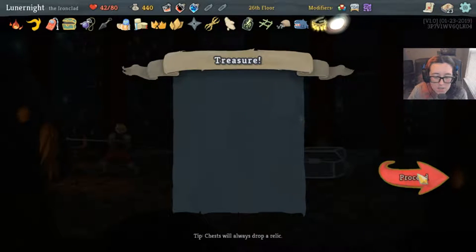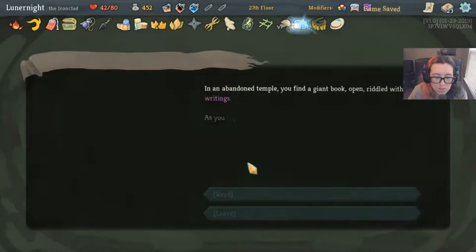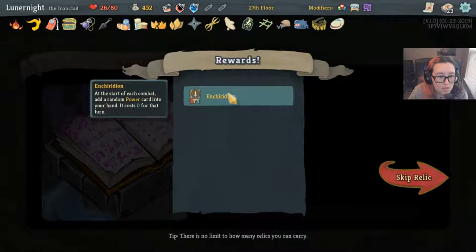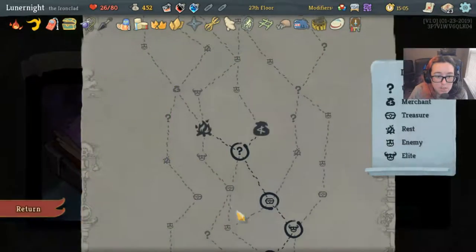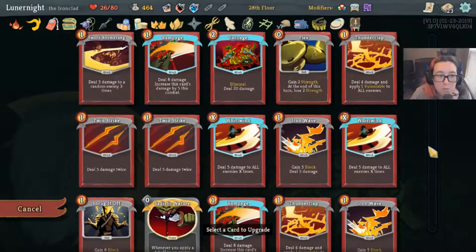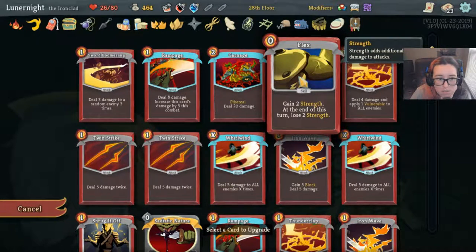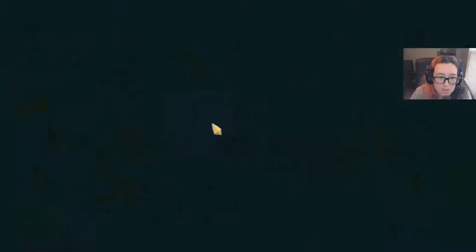Smiling Mask — cool. Left to get three fires — yep. Let's see what it is. It's gonna make your hand cost zero for that turn — okay, I'll take it. Fire please. Submit the card. What do we upgrade now? I think we upgrade another Flex — another Flex.